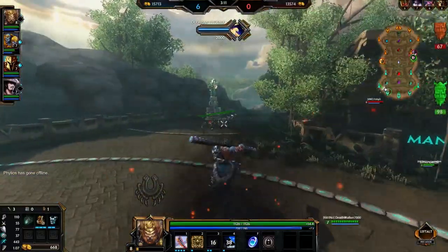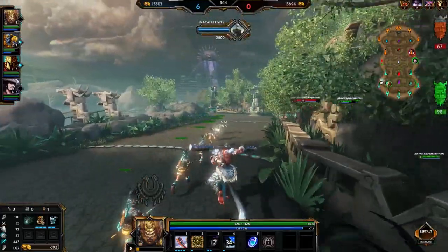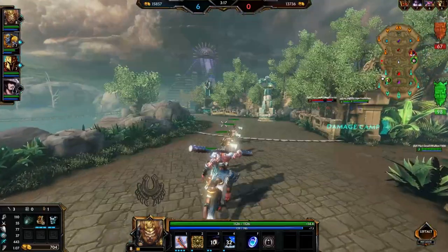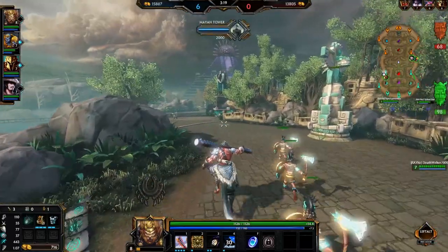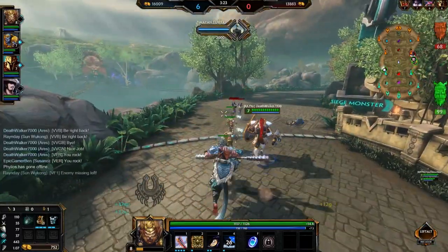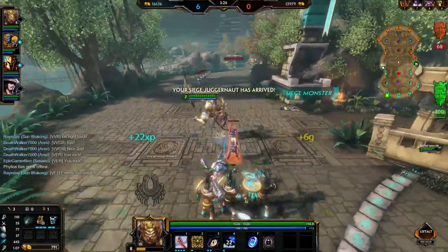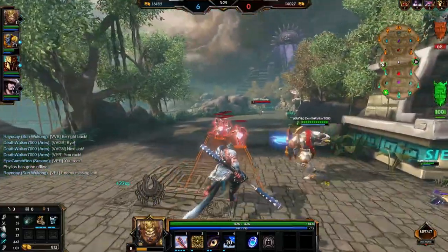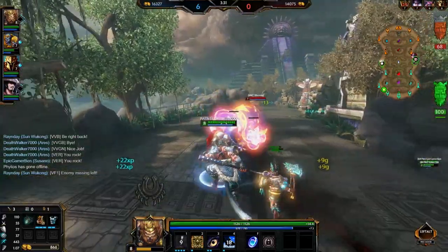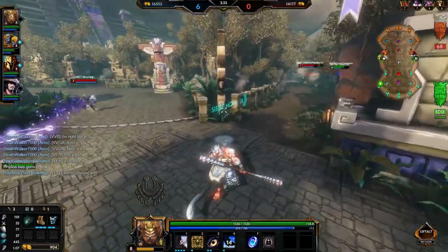Every 2v1 advantage is going to be very strong for you. In a lot of 1v2 scenarios, people will get low and one of them will just run around trying to save their own hide. But if you fight together, there's a big chance you'll be able to get that kill over that one person, even if you both are terribly low, because you can't hit two people at the same time — but two people can hit one person at the same time.